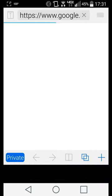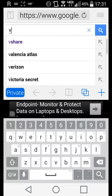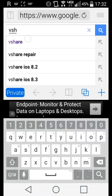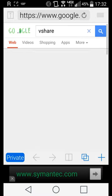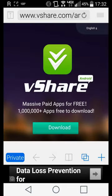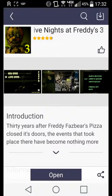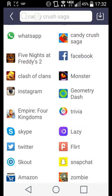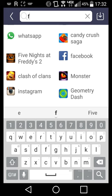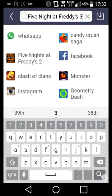So you go here and you put in V-Share. I guess you click on here, yeah, it should say download. Once you download it, you come to here, and then you put Five Nights at Freddy's and put three, search.